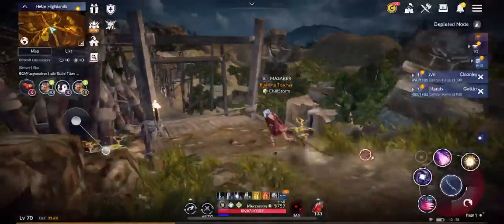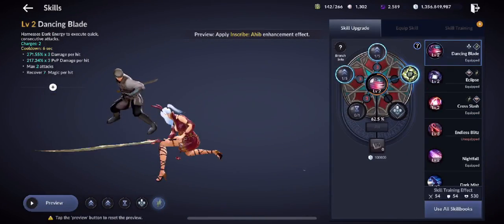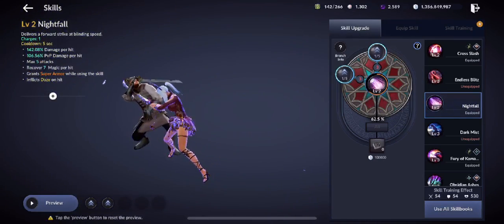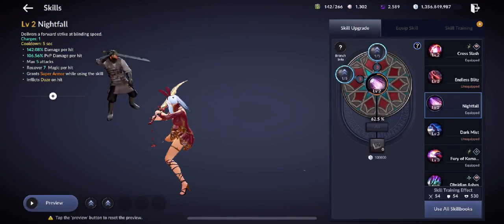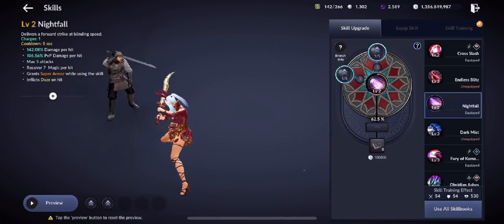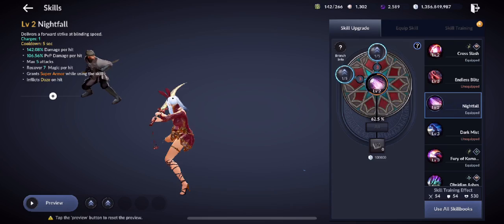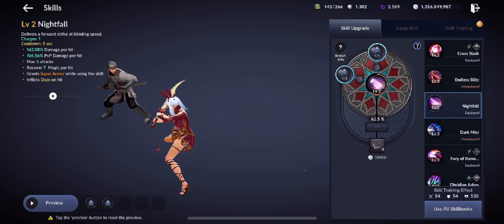They changed the Nightfall skill — it no longer uses the elbow animation; it now uses the sword itself. The on-screen effect was changed and it went from single target to five targets, so it's now AoE. You can apply Daze on a maximum of five targets. Damage has also been increased for both PvE and PvP.